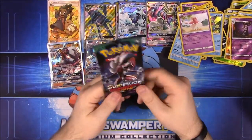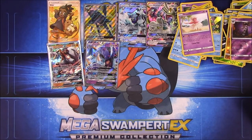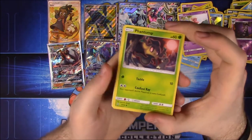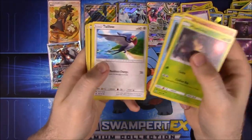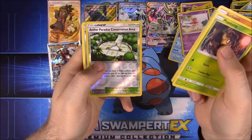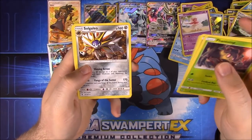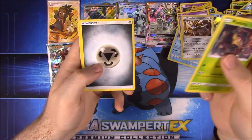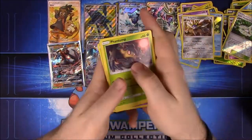Last pack — please be something good. We have Phantump, Barboach, Carvanha, Tapu, Jangmo-o, Aether Paradise Conservatory, and a Solgaleo — still cool since I haven't pulled one from this set yet, but no GXs. Steel Energy, Sableye, Gothorita, and Field Blower. That is it for all our cards.